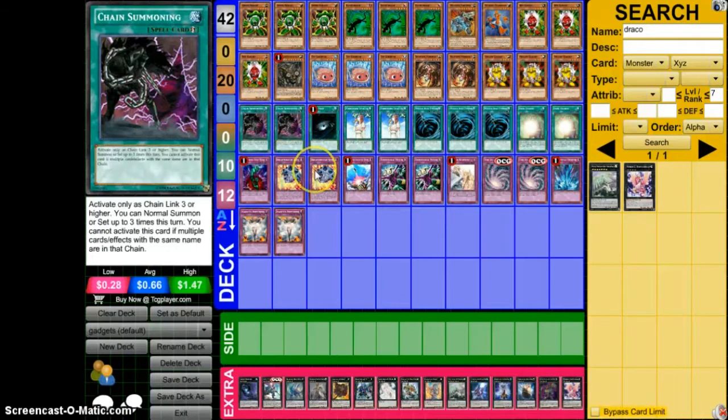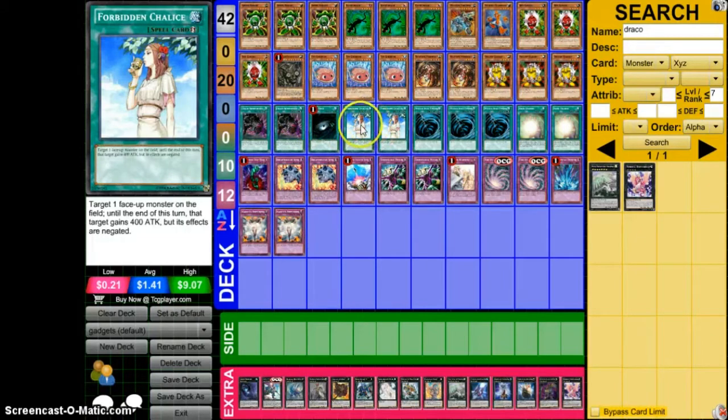As I said before, Breakthrough Skill triggers Chain Summoning. I also added Forbidden Chalice — Gadget, Chalice, Chain Summoning — you can negate Midrash and push through your summon. These are some of my main ideas going into this format. I feel like Chalice is going to be the game changer for the format based on watching OCG results, and since everyone's running Wiretap, Chalice is going to get through.